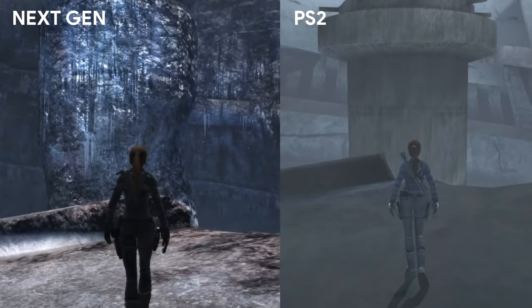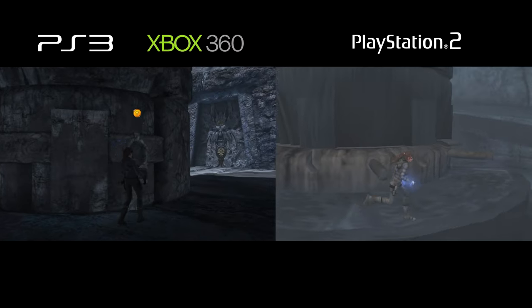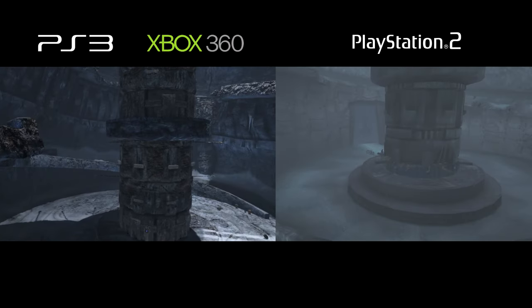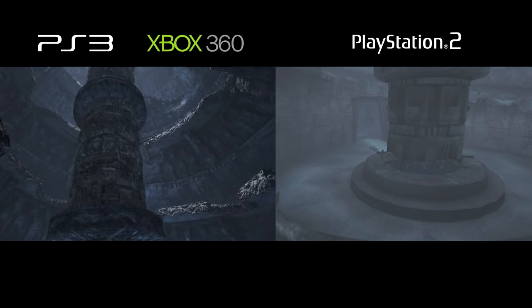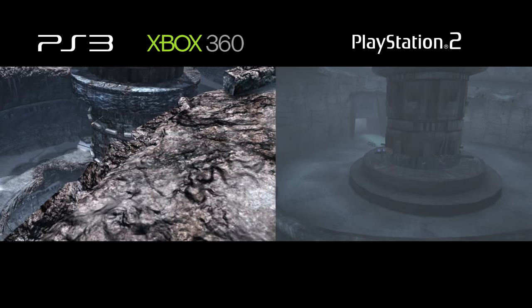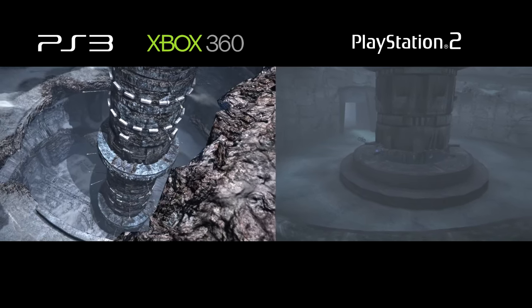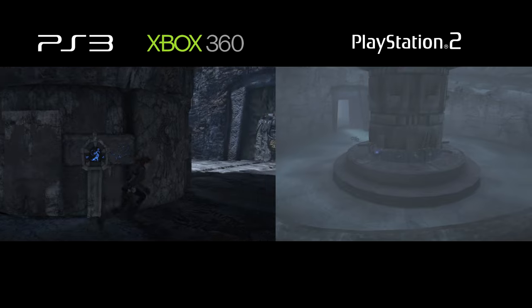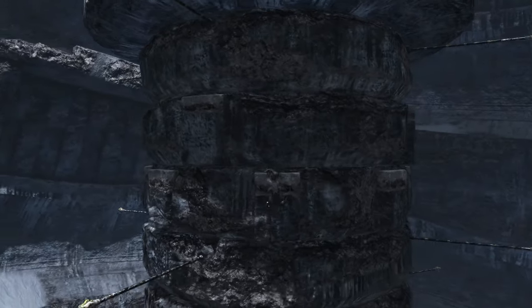But here are some more major cuts, especially in the Gen Mayan level. This tower platforming section was gone in the PS2 version — you just turn the lever and that was it, gate is open. The next-gen version lets you climb this tower and carefully make your way to the top to activate the switches to open the gate. Just look how grand this tower is — the platforming was so cool.